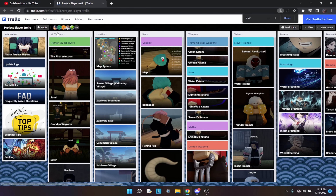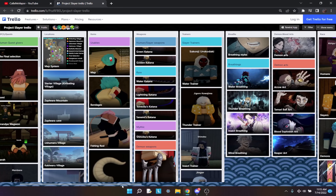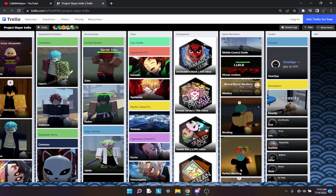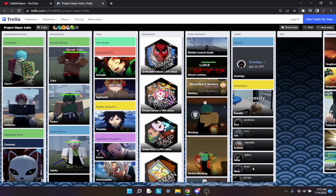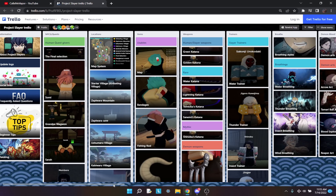It will open up this Trello with literally everything on the game. I'm just going to quickly go over all the important parts you need to get a jump on other players. Right here we have a ton of columns: quests, locations, items, weapons, trainers, breath, human arts, race, equipment, cosmetics, bosses, drops, clans, game passes, game mechanics, credits, and also the unreleased things you can get in the game.